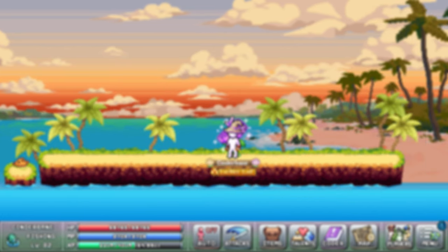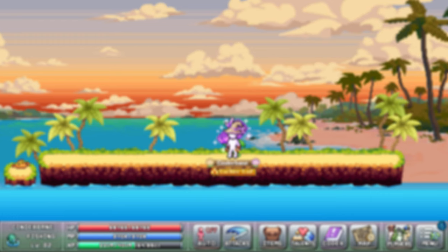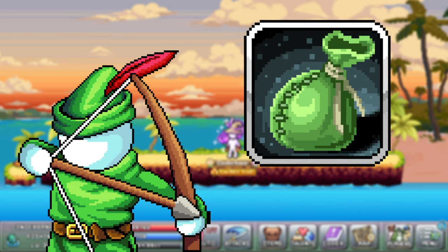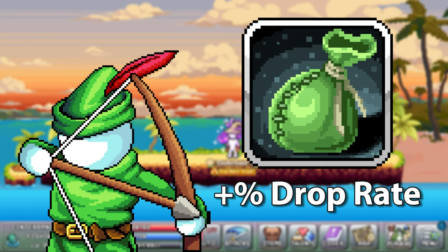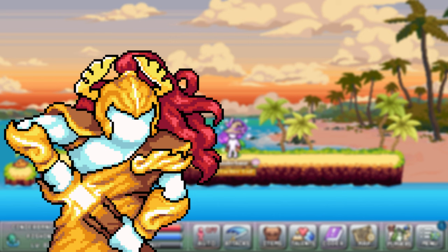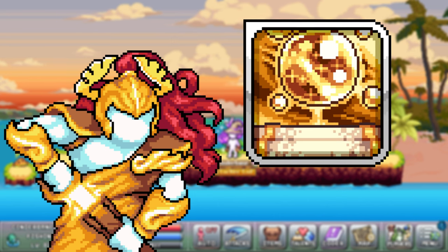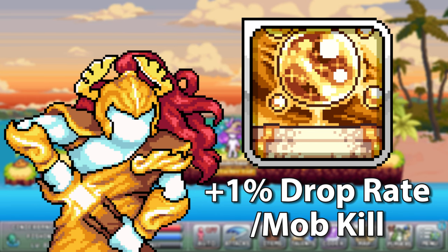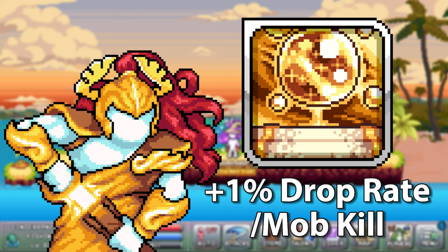Some classes also have different talents that will improve drop rate in unique ways. Archer-based classes will have the robbing hood talent, which gives a simple boost to drop rate. The divine knight elite class has an ability called orb of remembrance that, while active, gives plus 1% drop rate for each mob killed. This buff stacks infinitely until the orb runs out.